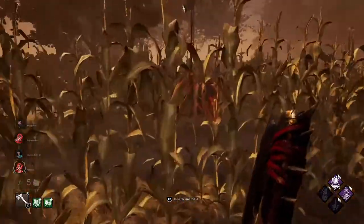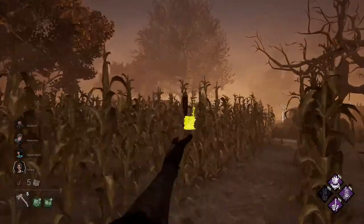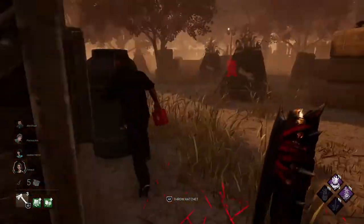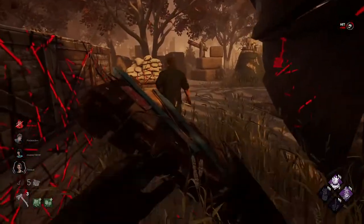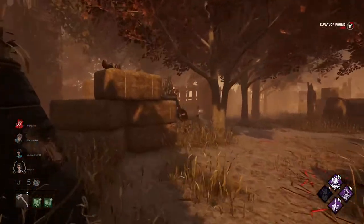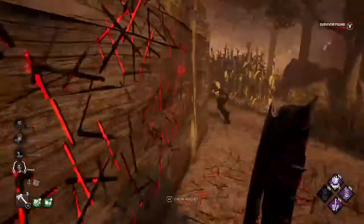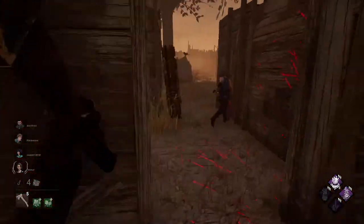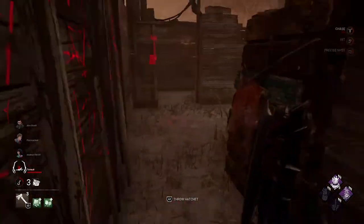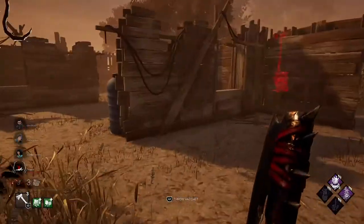That will be great if I find this one because she was on a hook previously. I know where they are — Discordance is helping me a lot now. I'll rush through these pallets and break this one because it's pretty safe. Nice hit! Jungle gym without a totem — that's bad. That's a great shot again! They completed the second gen but I don't think that's a problem — soon I will kill this one and we have a Scourge Hook here for another gen.